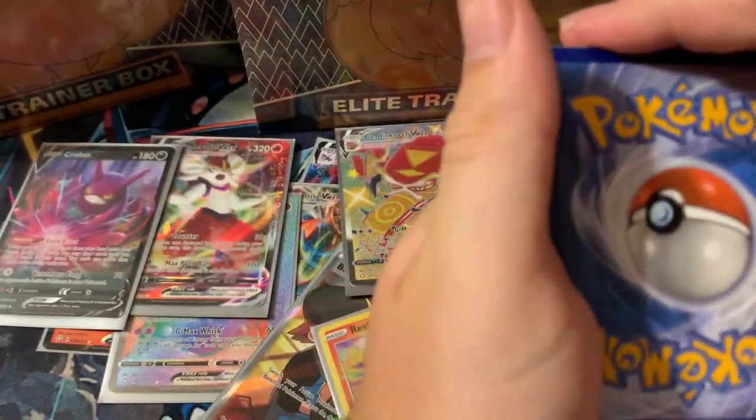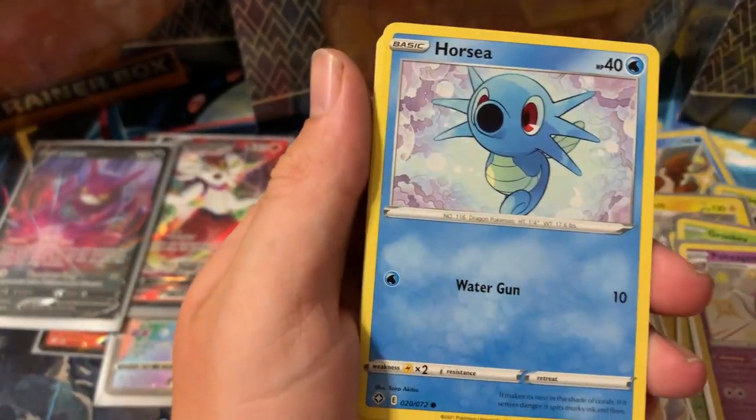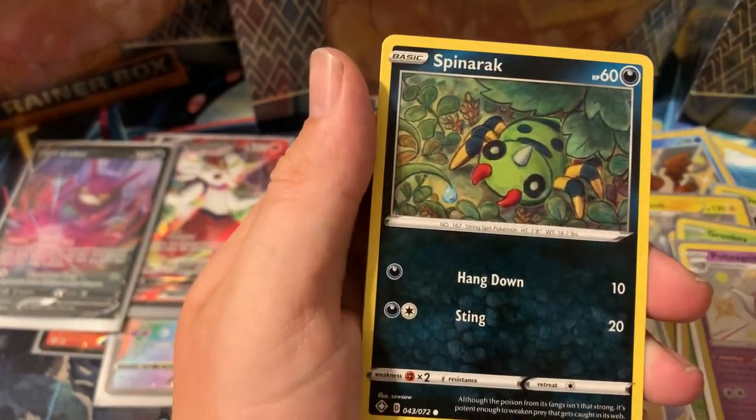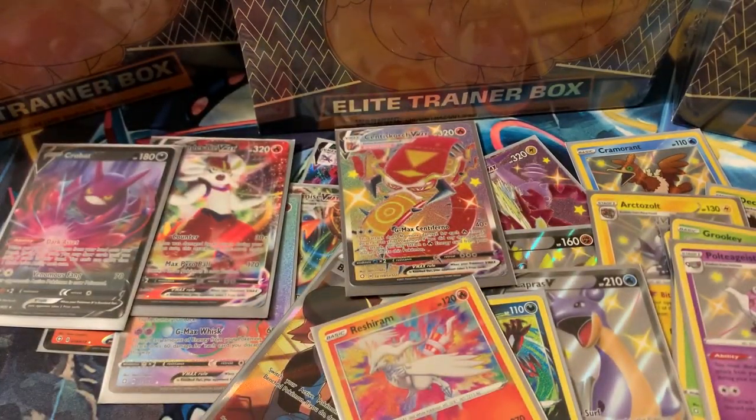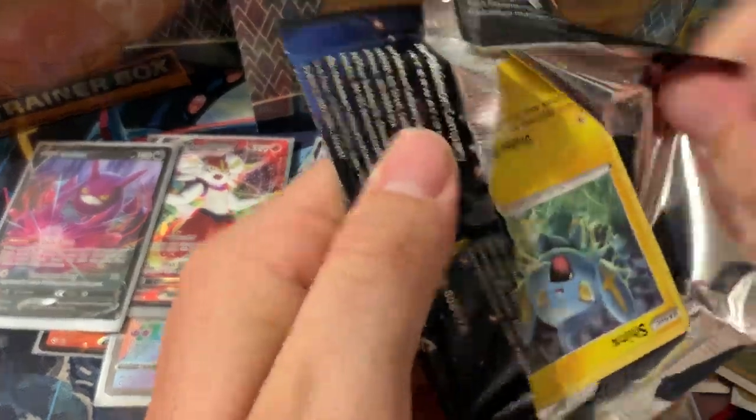Next pack — one, two, three, four, going with water and electric energy. Rodham Shield, Eldegoss, Horsea, Spinarak, Snom, Eevee reverse, Mantine regular rare. So far this ETB has been amazing: Crobat V, Cinderace V Max, Cinderace V Max shiny, Reshiram amazing rare, and a Poltergeist baby shiny. I'm almost ready to say this is the best ETB so far!